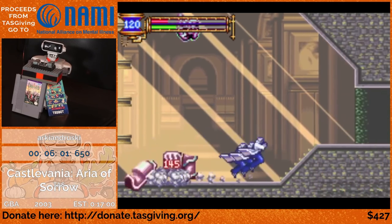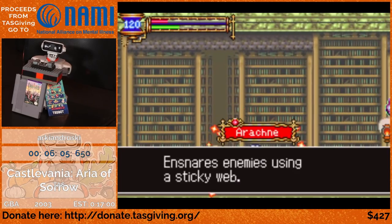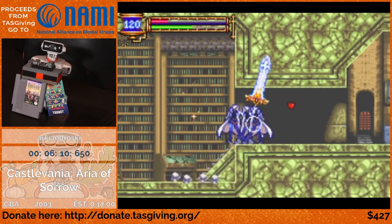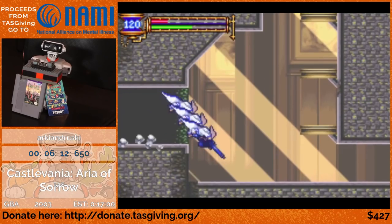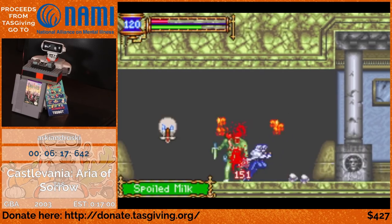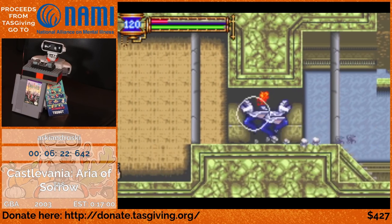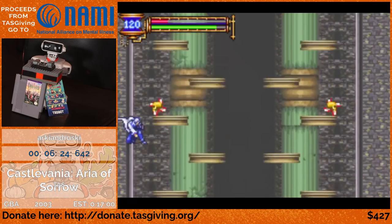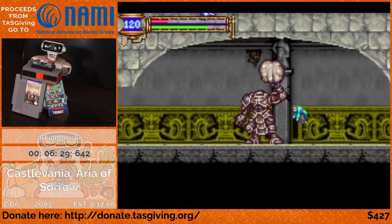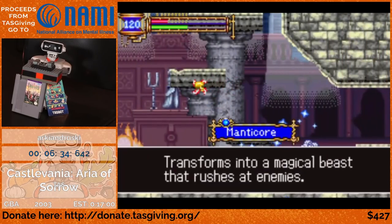The Ketobopas Soul is a cloud that you shoot out of your hand. What it's used for in the run is it can be used to basically cancel animations so you can do them again really quickly. And here he gets spoiled milk from the evil butcher — that is to drop his HP to 1 again.